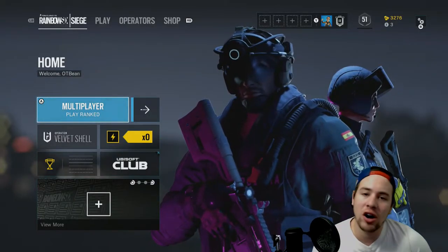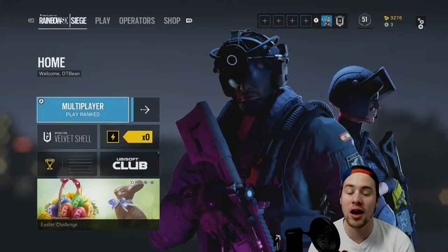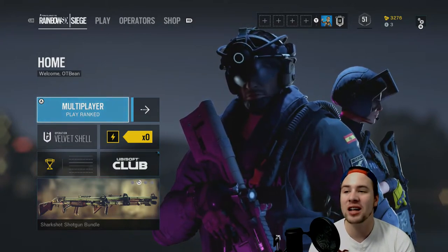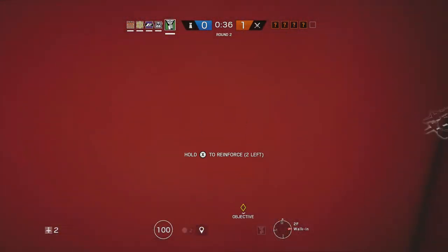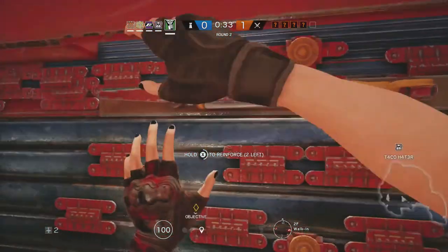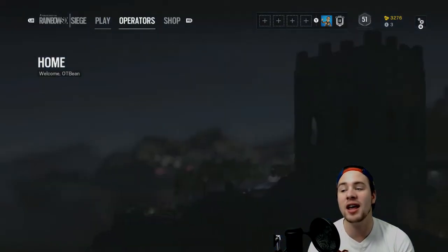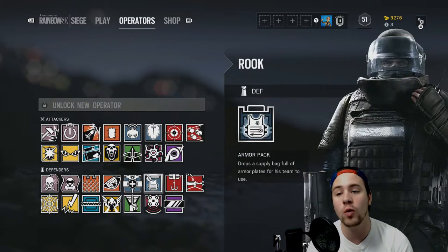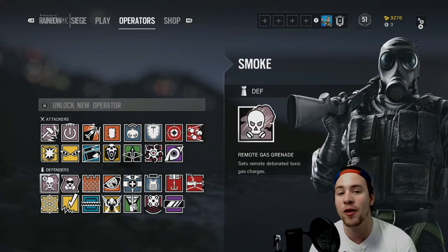Let's break down Tom Clancy's Rainbow Six Siege. I'm not going to go into too much detail as this game has a lot of detail in how to play it — leaps and bounds more than any of the Call of Duties. A lot of operators have different gadgets, and you can reinforce breakable walls, close out doorways with barricades. I will go into detail when I identify operators in specific videos, covering both attackers and defenders, so you can get the best tips on how to properly use their skills and pair them with other players.